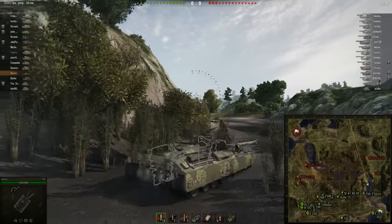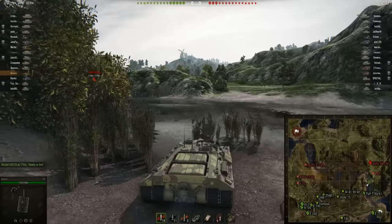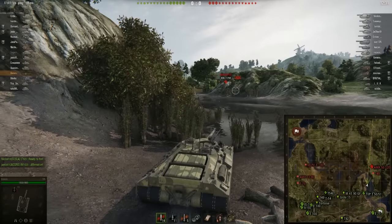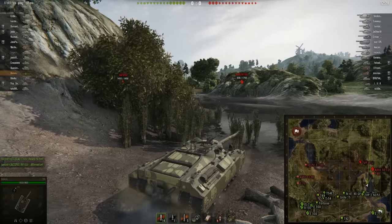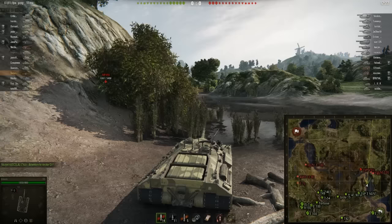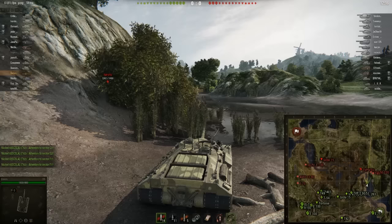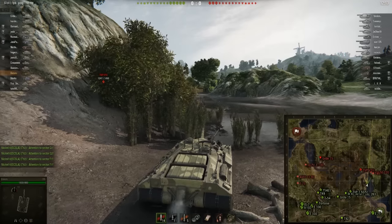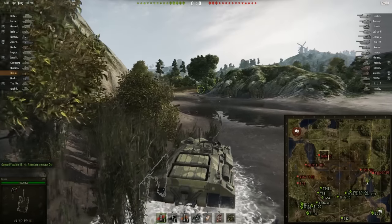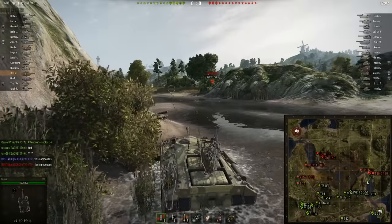They used to be smaller, but they've been made bigger because this tank was even scarier before. In certain ways this tank is still scary — you don't want to see it on Himmelsdorf down the end of one of the roads because that road just becomes gone. There's no way you're going to deal with it frontally unless you've got gold or an incredibly accurate gun. And don't forget this thing can return fire, and when it does it hits hard — somewhere between 600 to 800-ish damage. Big gun, basically. It's going to hurt.